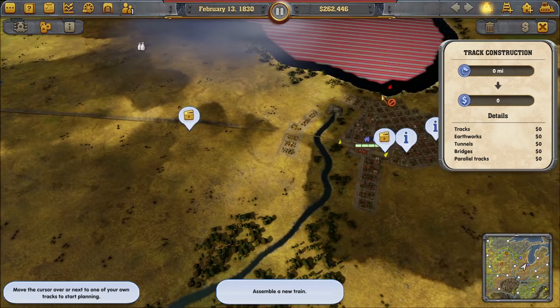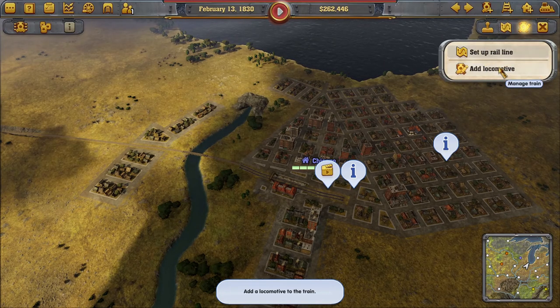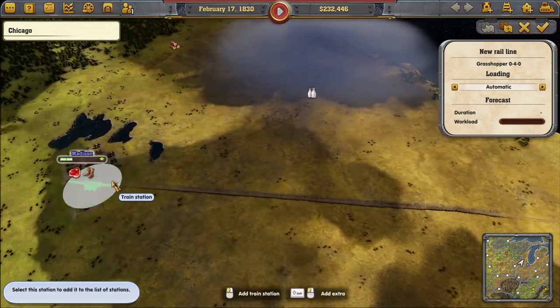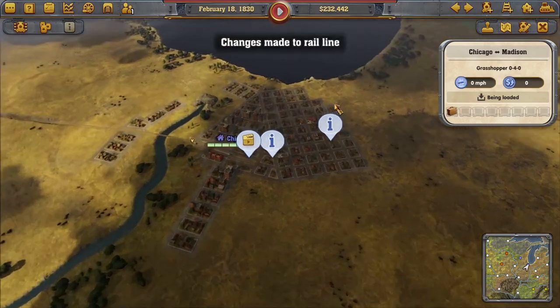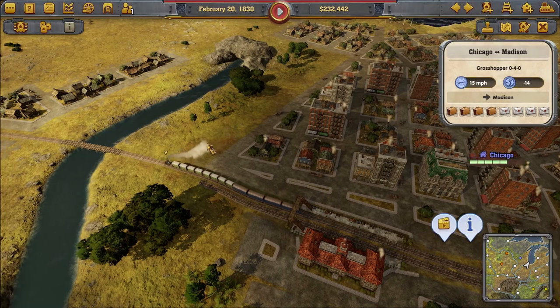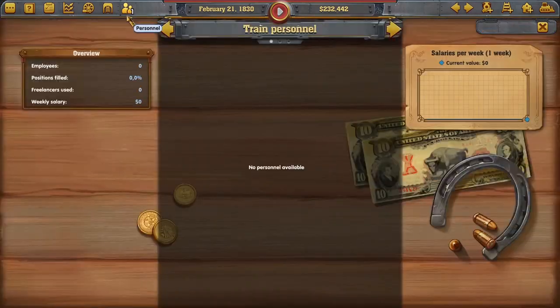We need to buy a locomotive — the Grasshopper at 30,000. The attractive power is 11, horrible speed, but that's the only thing we've got since we don't have anything in research yet. First priority: connect Chicago to Madison. Let's confirm this connection. Here goes our first train — mostly passengers and mail for now.